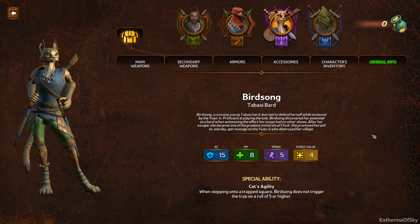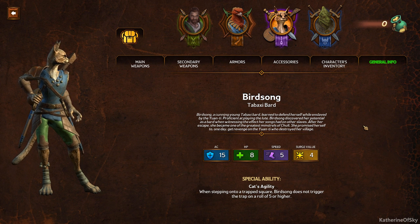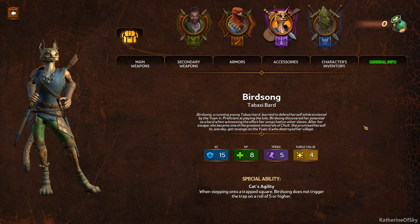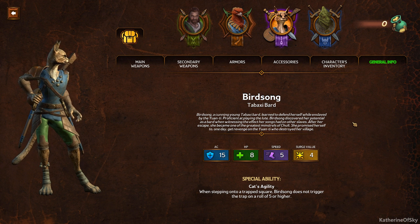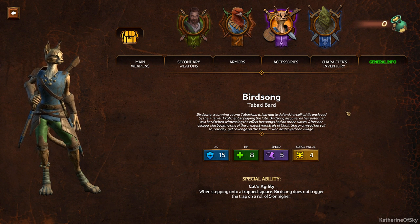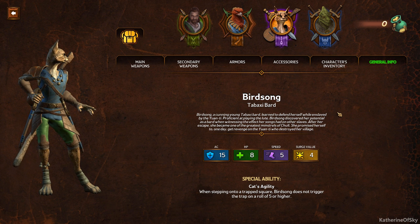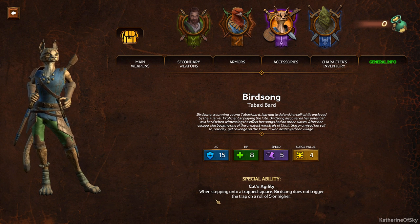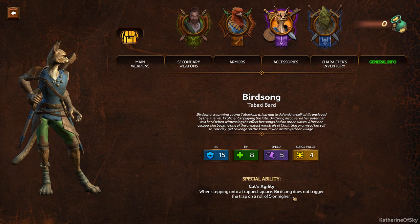Next is Birdsong, a Tabaxi Bard. A cunning young Tabaxi Bard, she learned to defend herself while enslaved by the Yuan-Ti. Proficient at playing the lute, Birdsong discovered her potential as a bard when witnessing the effect her songs had on other slaves. After her escape, she became one of the greatest minstrels of Chult and promised herself to one day get revenge on the Yuan-Ti who destroyed her village. Her special ability is Cat's Agility — when stepping onto a trapped square, Birdsong does not trigger the trap on a roll of five or higher.